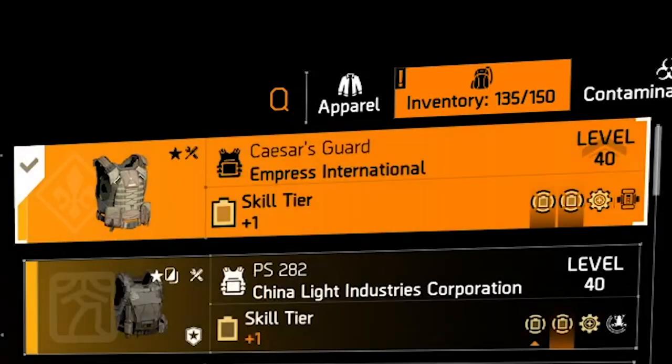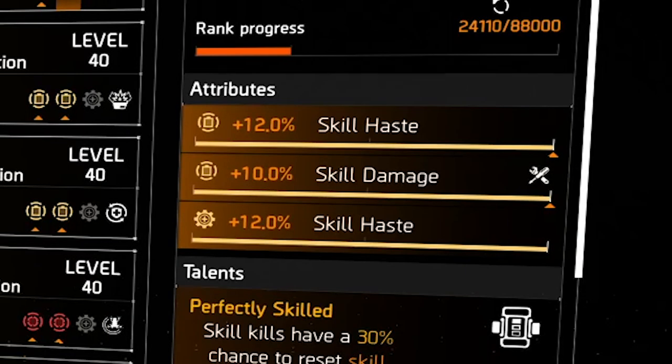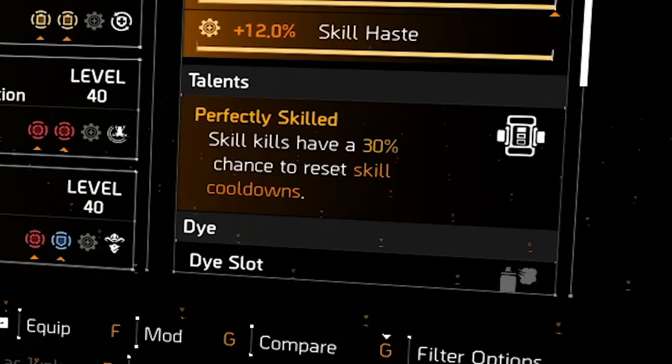Next up is the chest piece, another Empress International, which triggers the second piece bonus of skill damage. The attributes I have are skill haste, skill damage, and a skill haste mod. The talent is Perfectly Skilled — skills have a 30% chance to reset skill cooldowns.